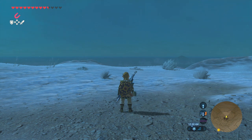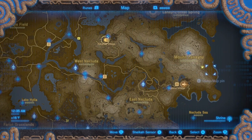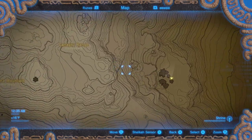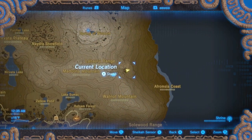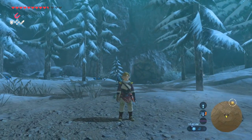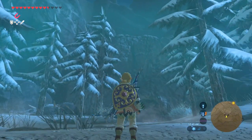Hello everyone and welcome back to another Zelda tutorial by Nerd Poison. I'm mountain climbing in Mount Lanayru, outside the Lanayru Range right here on this little crevice between the Afromsia Coast and Walnut Mountain. This is where the Tano Aha shrine is, so I'm gonna show you how to get to it.